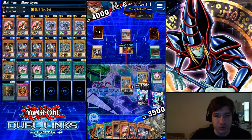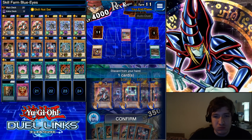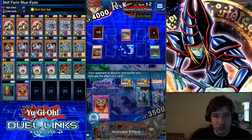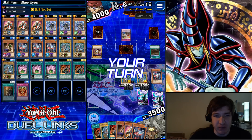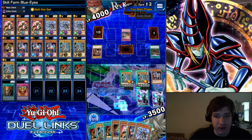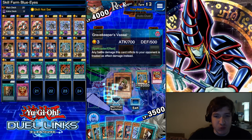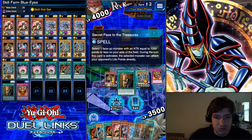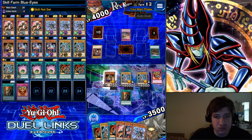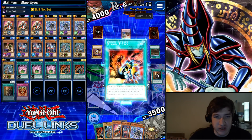Next turn we're going to win. Get rid of the Crystal Seer — doesn't really matter at this point. Once we get the one Blue Eyes down, it's basically smooth sailing, especially against Rex. We don't have to rely on any sort of RNG accidentally blowing us out.